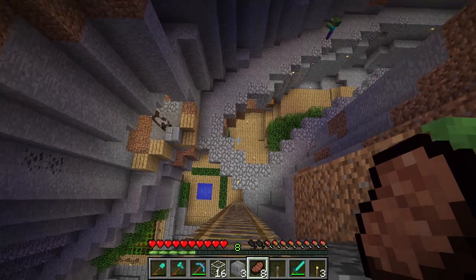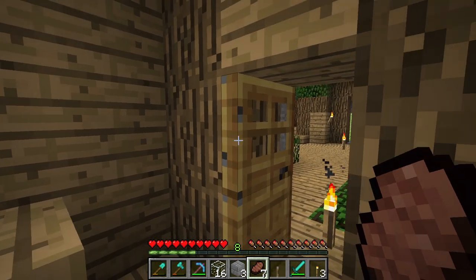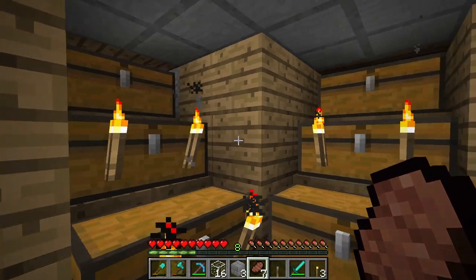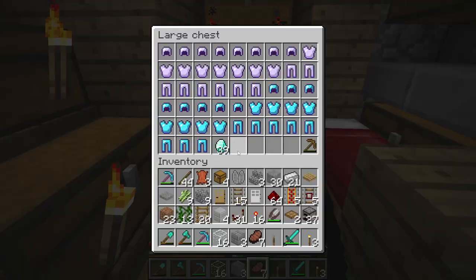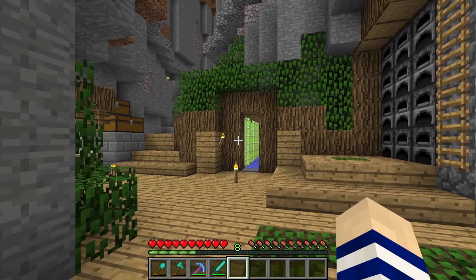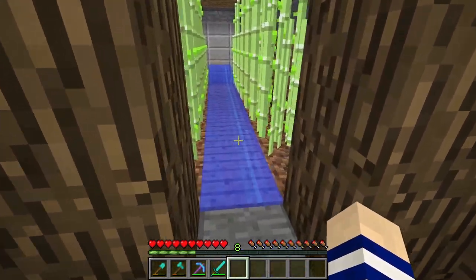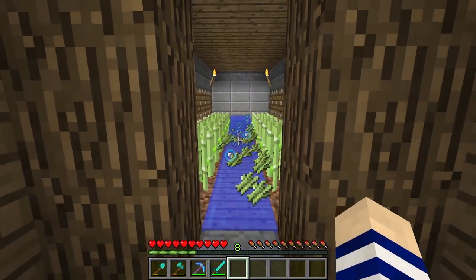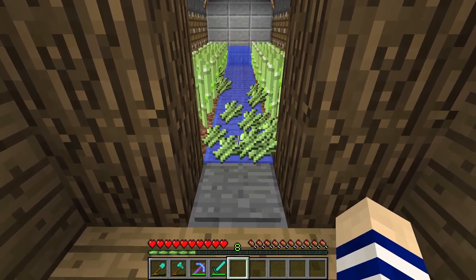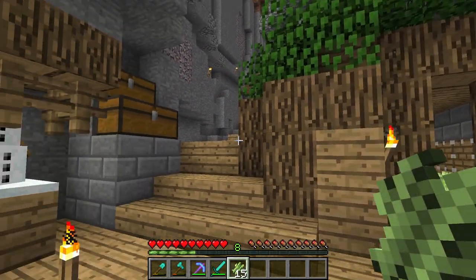Let's descend into the base. I'm going to start things off in the storage room. This is where we're currently keeping all our stuff. It's pretty cramped — I know I'm working on it — but it's our storage, and it's where we sleep too. The second project I did in this world was the sugar cane farm. It's a pretty bad one really, but we get some sugar cane from it. I occasionally just come up here and grab a bunch — we get 15 to 16 each harvest, and it works really well.